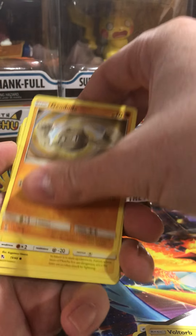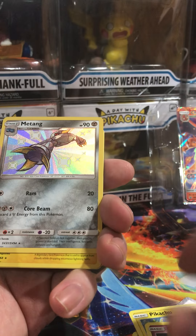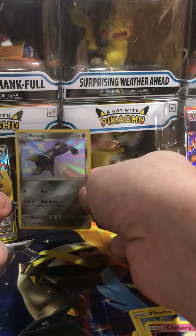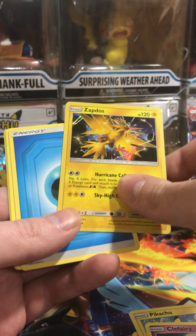Sorry guys — code card, Voltorb, Geodude, Pikachu, Fairy, Cubone, ooh, a Metang — that's a good card right there — Zapdos, Holographic.